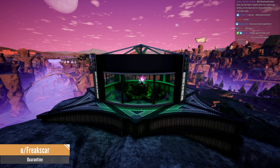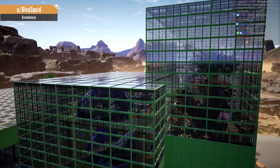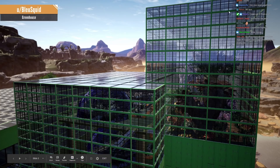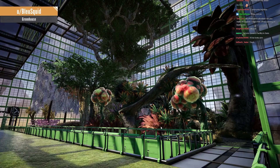Next one is from Blue Squid, and this got picked because it has glass — if something has glass I just pick it immediately. I am a sucker for glass. This is like a titan tree encasing the whole thing, or it's the size of a titan tree. There are more pics of this — just gorgeous. A greenhouse in a greenhouse indeed.